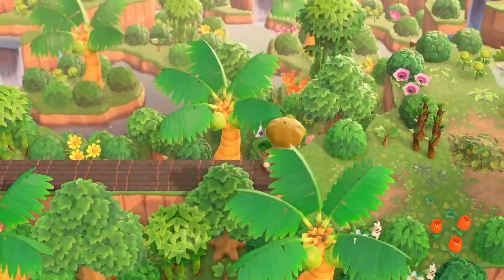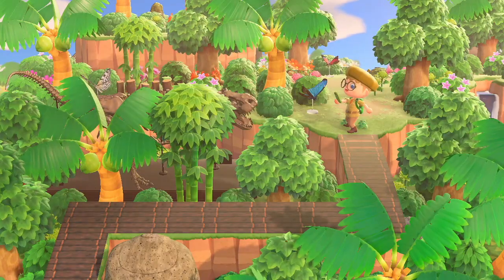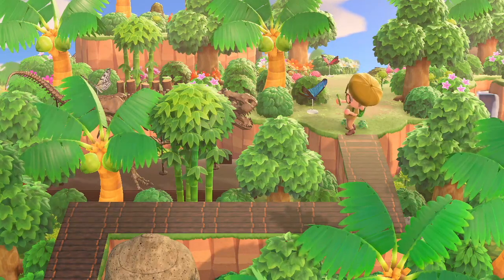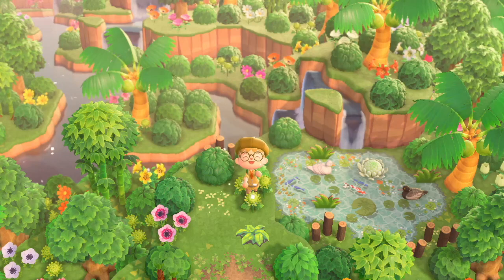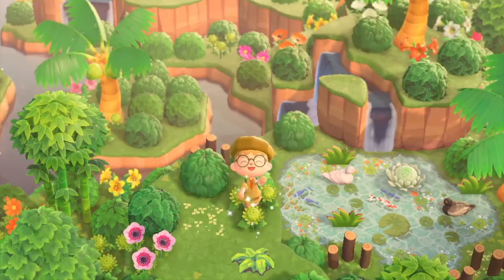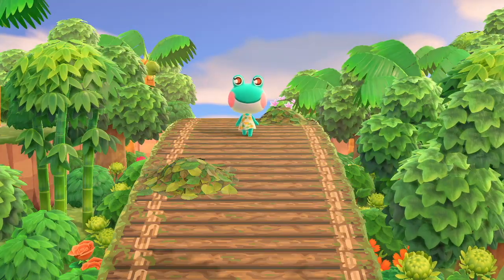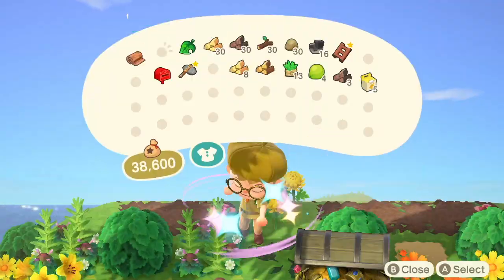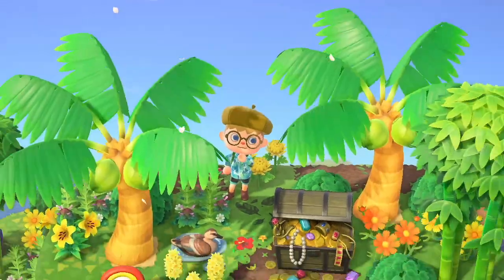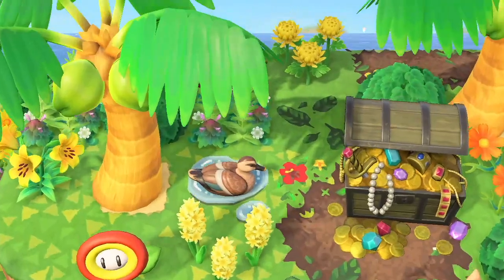We're going to explore some terraforming tips and ideas. We'll check out some different area designs so you can break up any monotony in your jungle with fun and photogenic spaces. I found some awesome custom codes so you don't have to, because we all know how tedious it is to scour the internet looking for codes. And we'll also run through some of the best villagers for a jungle-themed island. So put on your swimsuit and follow me as we dive into the fantastical and overgrown world of jungle core.